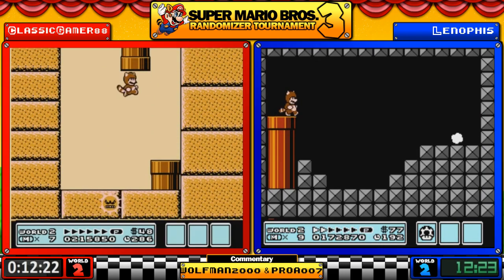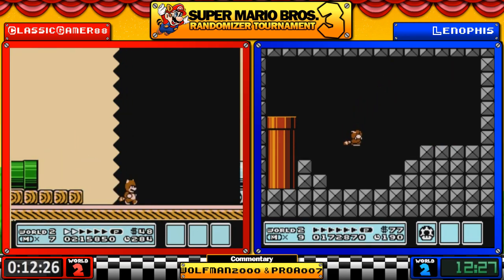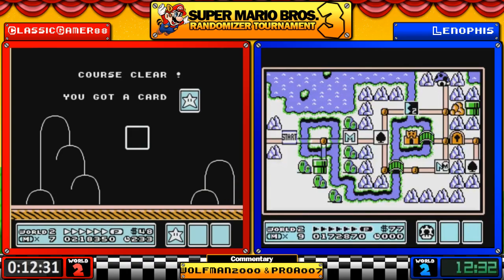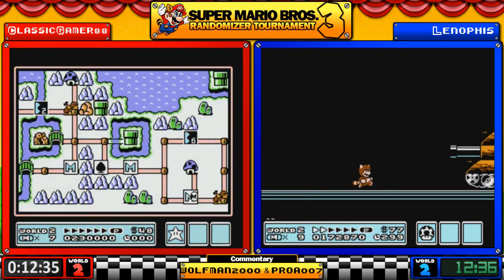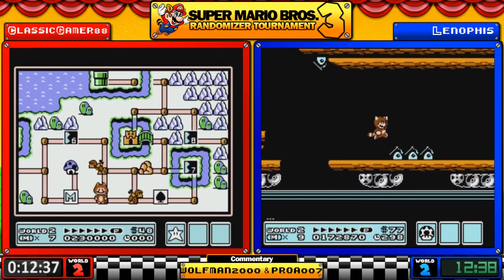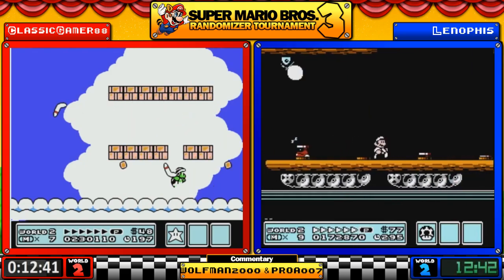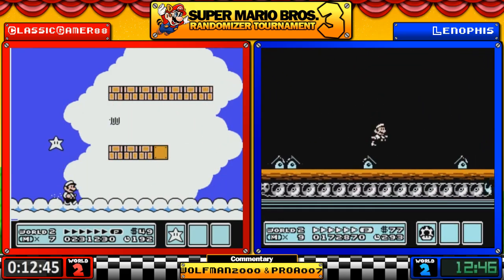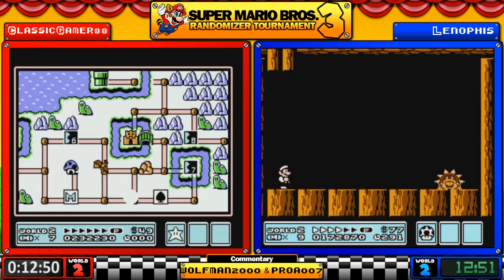There's the pipe drop — Lenophis is about to get a Tanooki suit. Oh, angry sun almost surprised us! I believe that was our first angry sun — well, 2-2 also had it, and that's vanilla too. He loses his Tanooki suit, gets a star — hammer brother — so that's hammer bro not giving out a lot today so far.